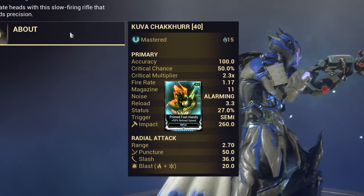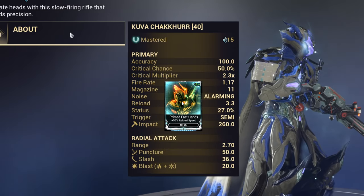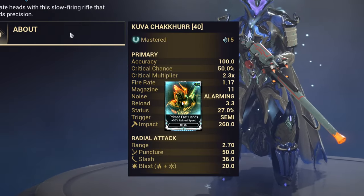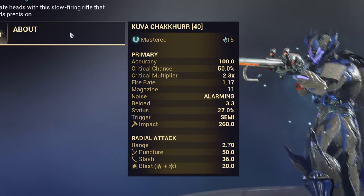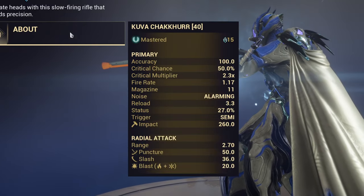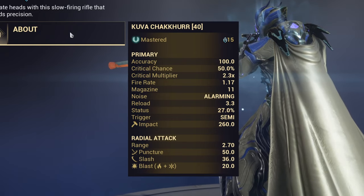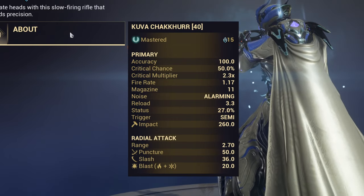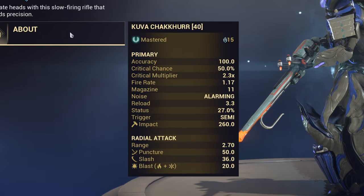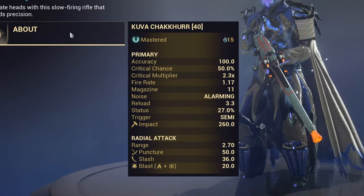You're not forced to play with that mod, but it gives 55% reload speed. With that, you can reach a 2.1 second reload, which is pretty much the same as the Rubico Prime. I highly suggest you use it for more versatility and comfort. Its status chance is not bad either — 27%, very okay. It comes with 260 impact damage, mainly impact like the Rubico Prime. Usually snipers come with impact damage. You can see it also has slash, puncture, and blast damage.